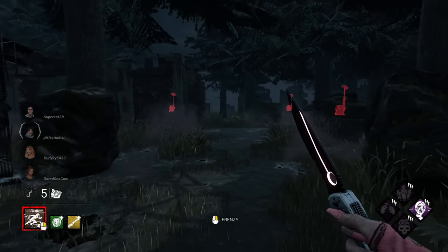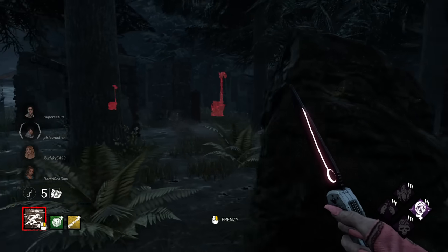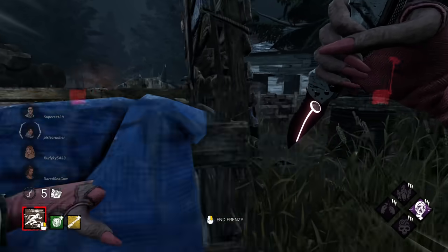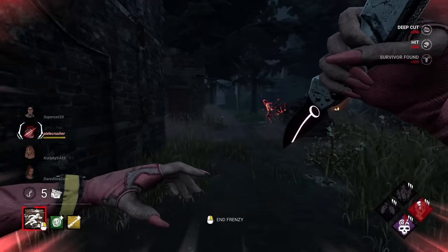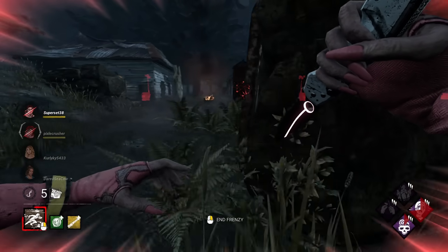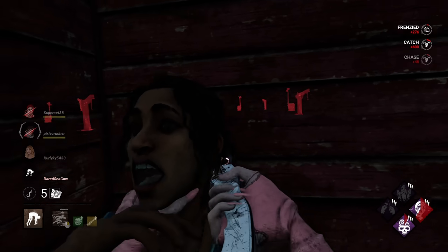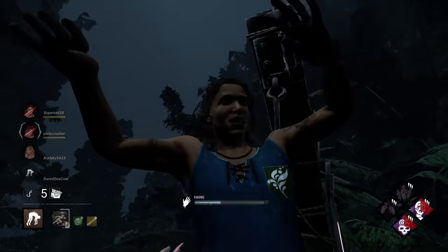We're on Suffocation Pit. We've got to play this very, very carefully. This map is a little bit on the bigger side, and we don't want to ever get stuck on one side of the map only. Let's see how much Feral Frenzy we can get done here. I think I saw someone in the locker — I did. Let's go ahead and grab this guy out. Good news is we're going to be able to instantly proc Blood Echo.